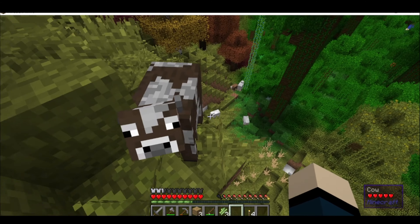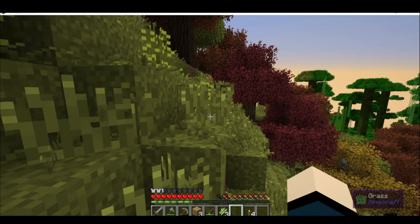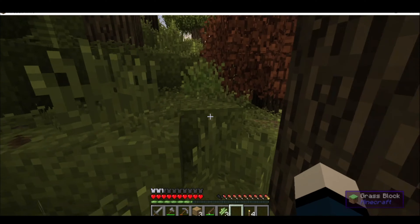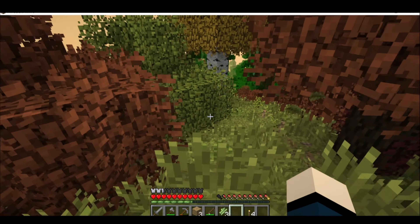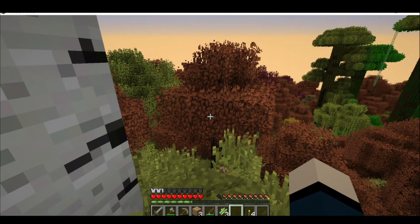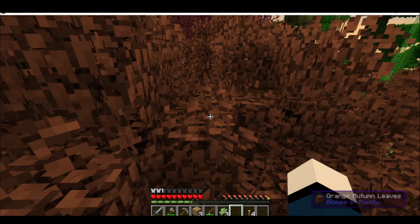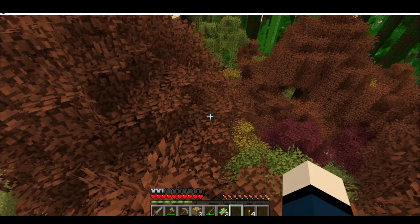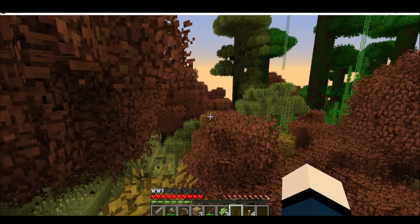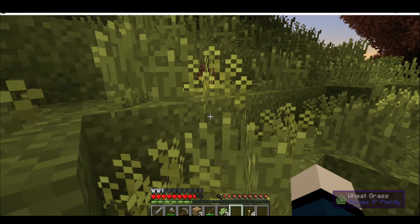I've decided not to kill animals in this series. There are a lot of vegan options that you can do instead, and I think it'd be fun to explore them. You'll see some of them later as I start gearing up more. I'm continuing to explore the autumnal forest — it's of course surrounded by jungle, because we can never get away from the jungles. They're here with us forever.